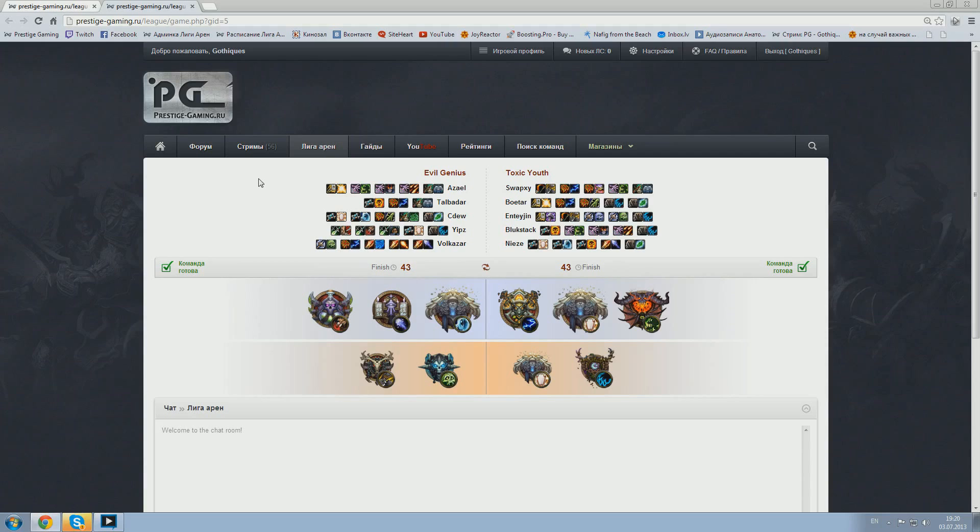There is a timer for slow teams. If you didn't ban anything and the timer finished, you are losing your ban. And if you didn't pick when picks are done, you are getting a warning. In case of many warnings, you will get minus points in your league. So that's how it works guys, see you on Friday.